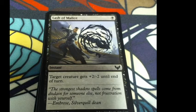Lash of Menace: target creature gets +2/-2 until end of turn. One black. You can use this on another creature and kill it before it gets to you. Flavor: 'The strongest shadow spells come from disdain for someone else, not frustration with yourself.' Then — Ambrose, Silverquill Dean.